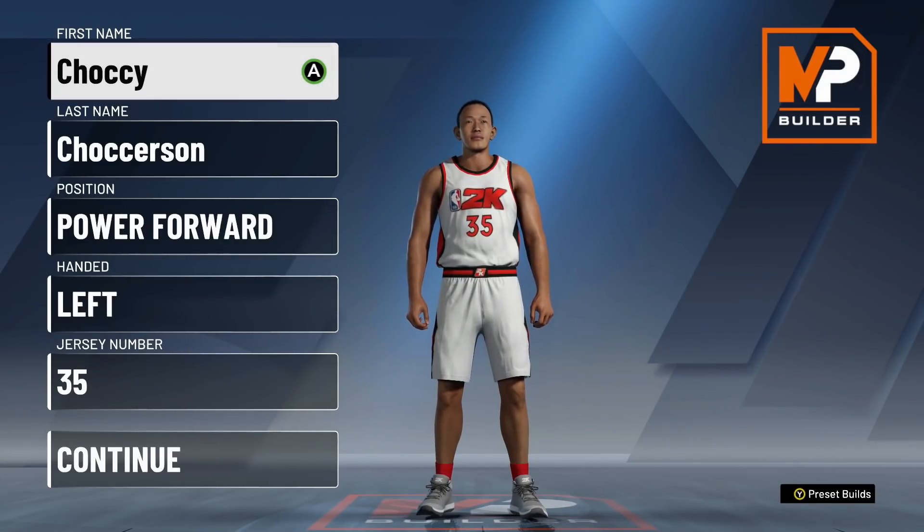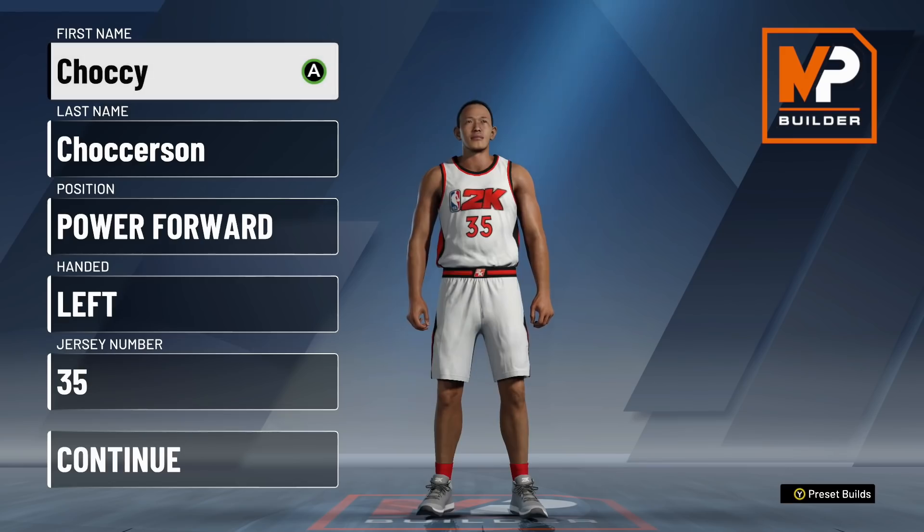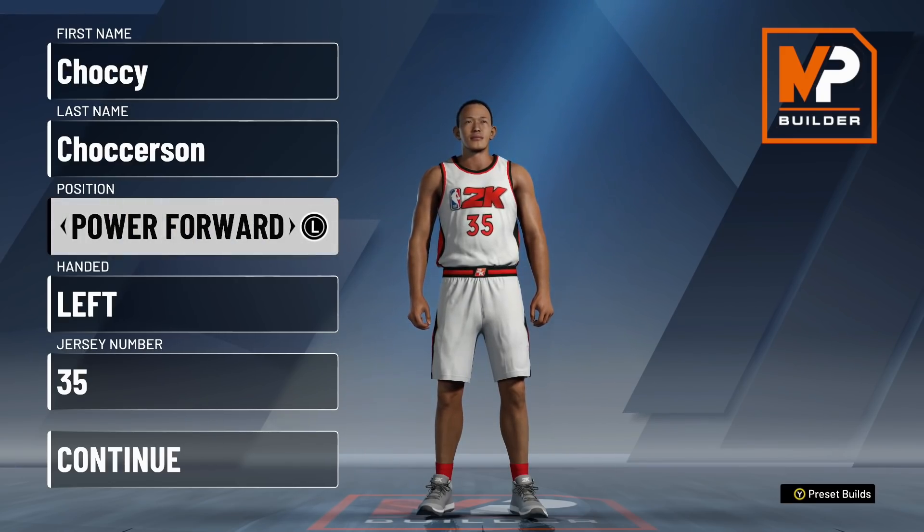Let's get down to the nitty and gritty. You're going to select your position as a power forward. The reason you pick power forward instead of center is because it gives you a few more badges. Trust me — even though it says power forward, you're going to be using this build as a center, or you could use it as a power forward, whatever you want to do.